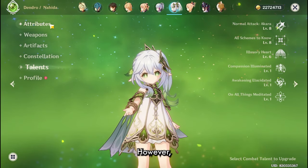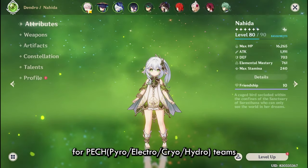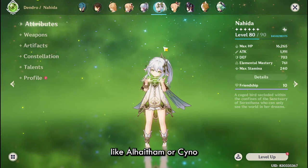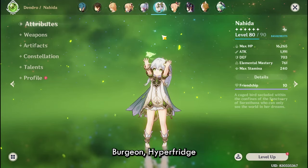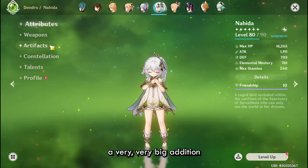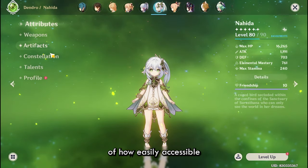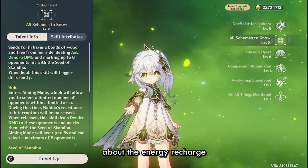If you do not have Nahida however, then she is definitely one of the most valuable units to have on your account, just alongside Kazuha for Venti teams. Nahida will be the most valuable support for almost all of your Dendro teams, whether you are playing an on-fielder like Alhaitham or Cyno, whether you are playing Nilou bloom, whether you are playing normal Hyperbloom, Burgeon, Hyperfridge — whatever you are playing, Nahida is a very big addition in terms of power level and comfort, because of how easily accessible her Dendro application is, as it's tied to her skill, not her burst, so you don't have to worry about energy recharge.